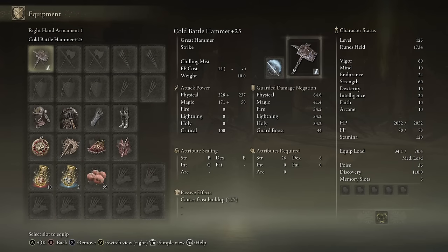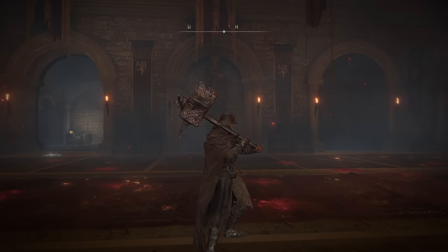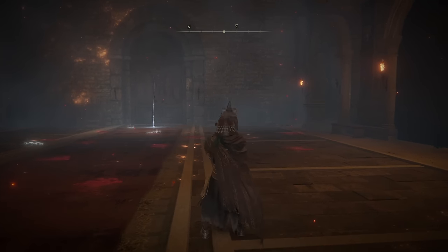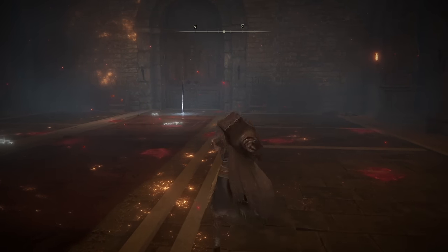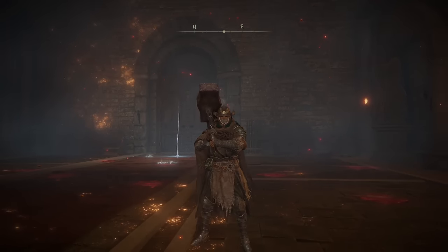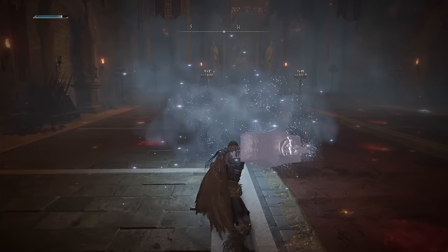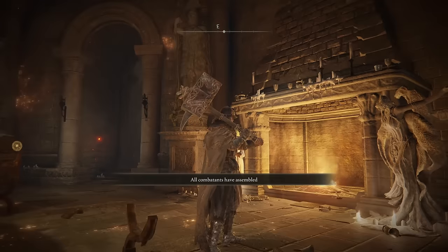Switching things up, here I have the Battle Hammer with Cold Affinity and Chilling Mist. We are getting 127 frost buildup a hit — not bad. You'll notice immediately that the Battle Hammer and the next hammer are just very short. There's been plenty of times where I've been using these weapons and I'm about to roll catch someone and it just doesn't work out. If you use Chilling Mist, you leave Chilling Mist out and you also get a nice cold buff on your weapon.